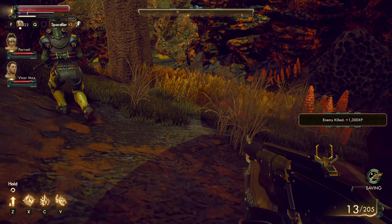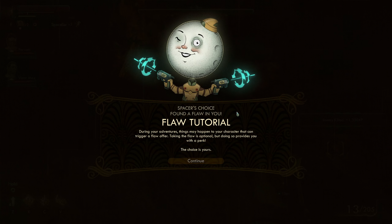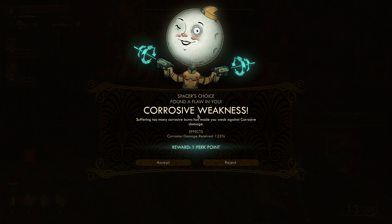I love that — take out the knees and then just shoot them in the head from that point forward. Flaw tutorial: during your adventures, things may happen to your character that can trigger a flaw offer. Taking the flaw is optional, but doing so provides you with a perk — the choice is yours. Coercive weakness — suffering too many corrosive burns has made you weak against corrosive damage. Corrosive damage received +25. Reward: one perk.